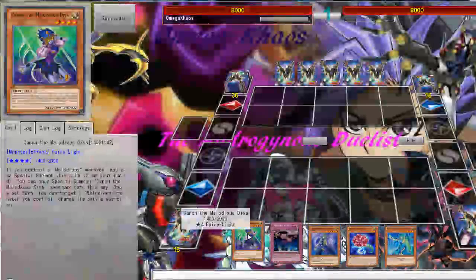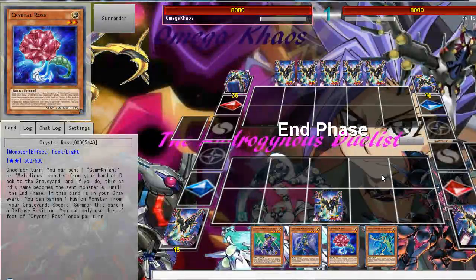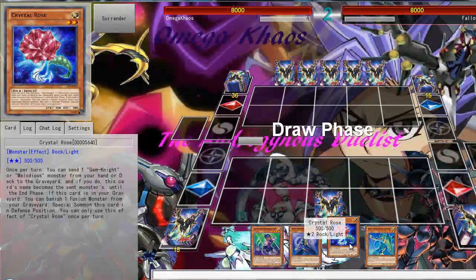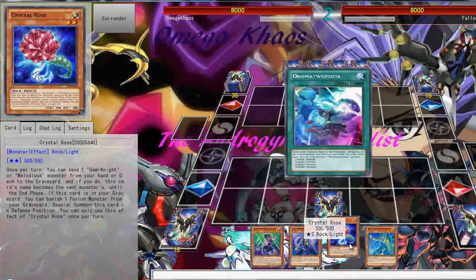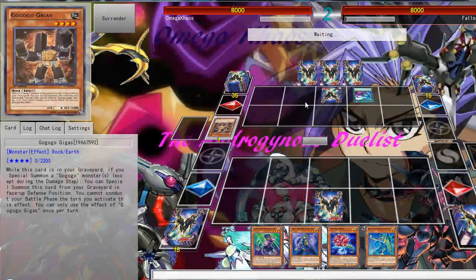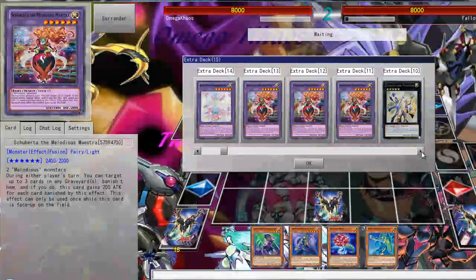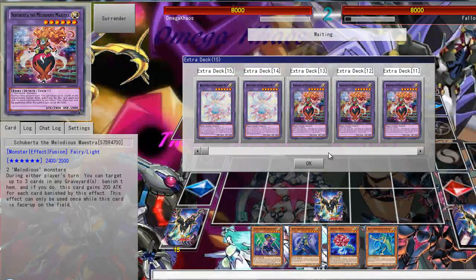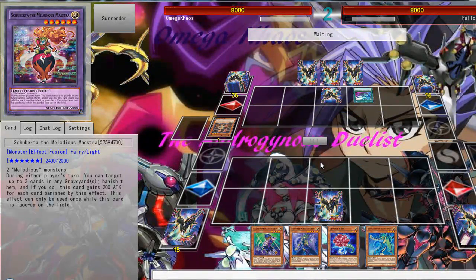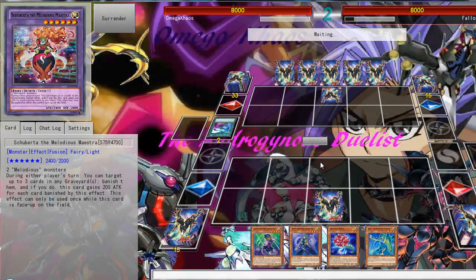What should I go for? My hand is not the greatest unfortunately, so I'm going to just pass for now and see what my opponent is playing first before I do anything. It's Gagaga — or Koa'ki Meiru or something else. Okay, so it's a Gagaga-based deck. I'm of course playing my Gagaga Utopia deck as well, and I ordered my field spell for that deck which came out in World Superstars.